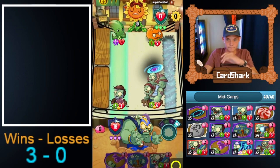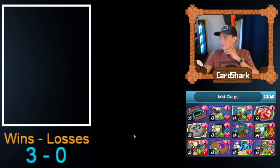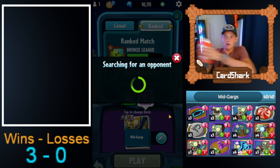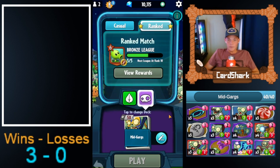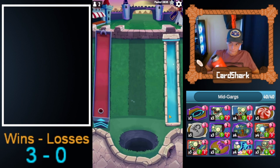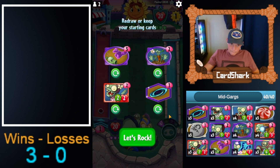He forgot we had a Hunt minion there, and that Garg Throwing Garg would have spawned one Gargantuar and had one health. He would have had to damage it — unless he had something like Squash to remove it without dealing damage — it would have spawned a second Garg. We are 3-0.